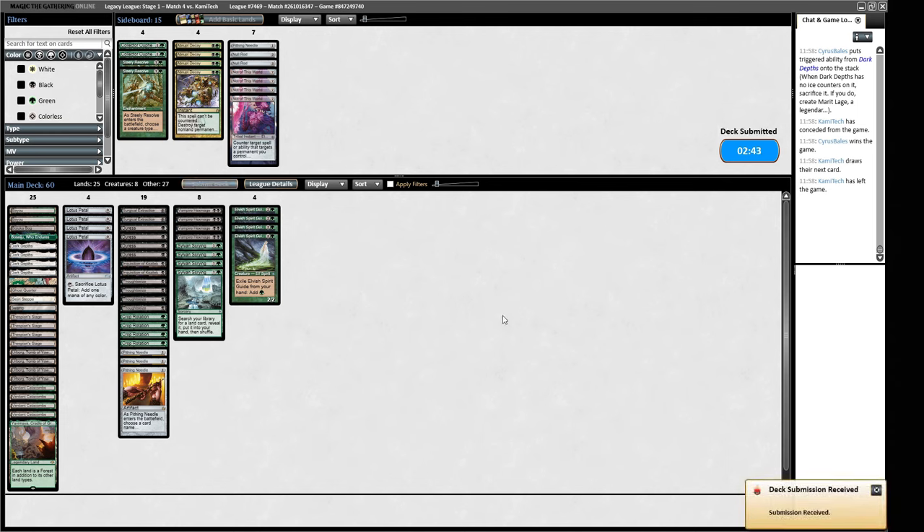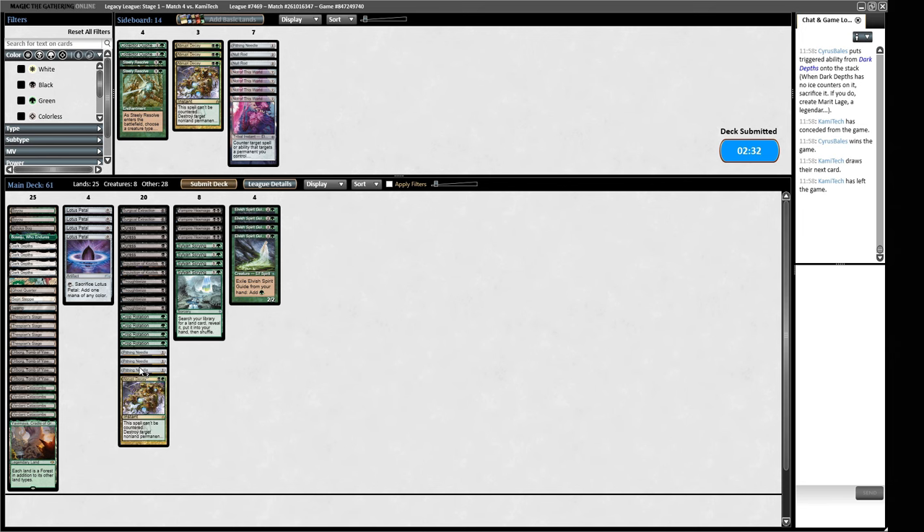This time we're on the draw so our opponent is favoured. They had a lot of stuff to try and answer what we were doing. Maybe we want Abrupt Decay over some Pithing Needles here.